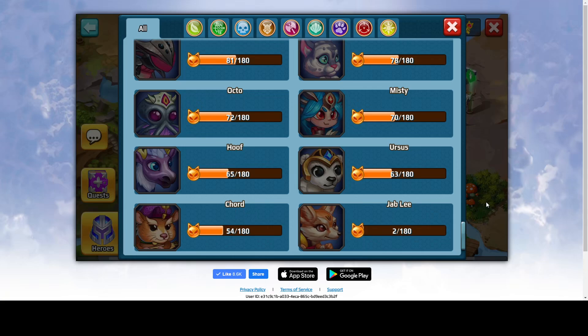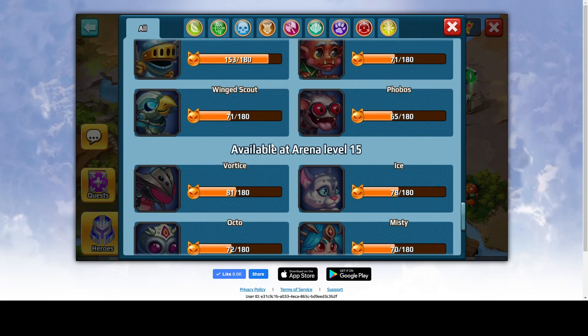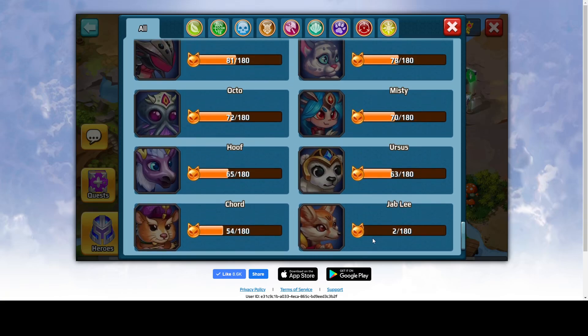Hi everyone and welcome. I'm Marabus and in today's video I'm gonna talk about a brand new pet that came into the game called Jeb Lee. Jeb Lee is available at arena level 15, and unless you are level 15 in arena and have a lot of summoning stones to get it, the only way to buy it is to purchase it with real money on some events when it's available. Let's check this pet out.